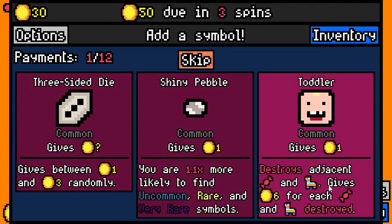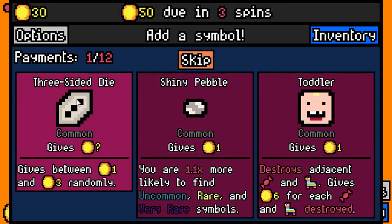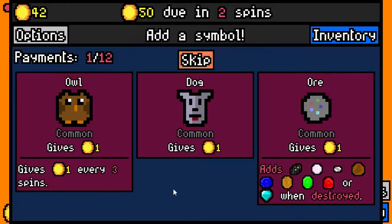We have a toddler — toddlers will destroy adjacent candy and piñatas, giving six gold for each candy or piñata destroyed. Piñatas when destroyed add five candy back to the deck. We already have one shiny pebble. I like the dice — there's a three-sided die and a five-sided die. It'll randomly roll and give you between one and three gold randomly. I'm going to take that — and that netted out three gold that time.